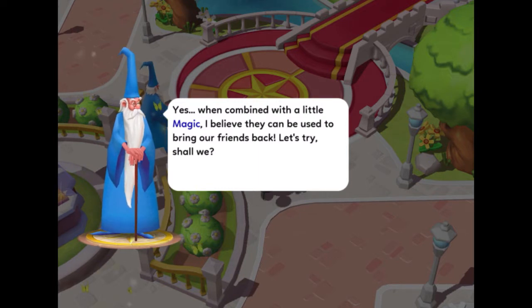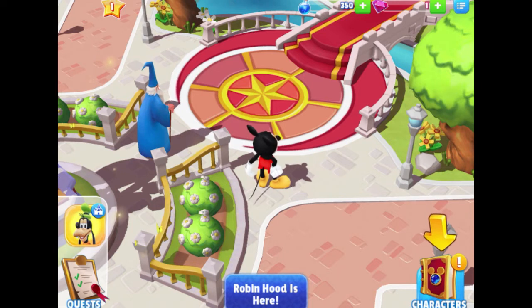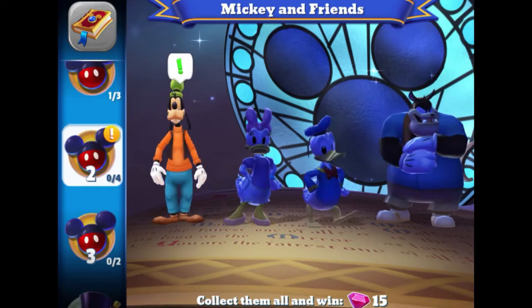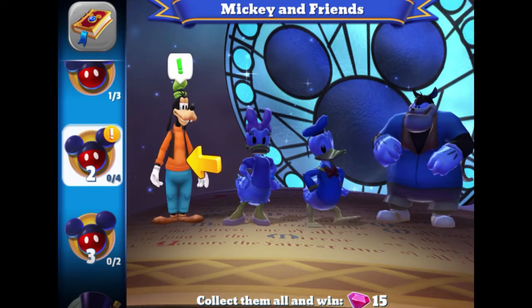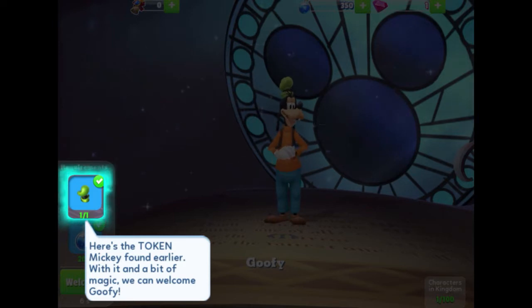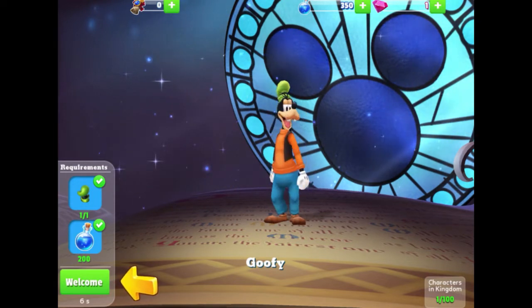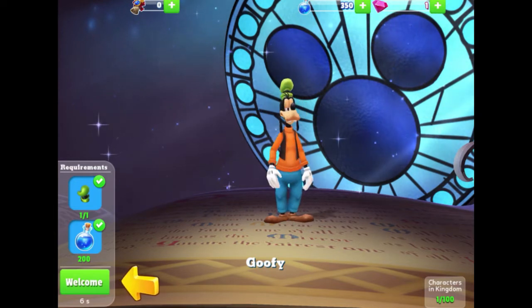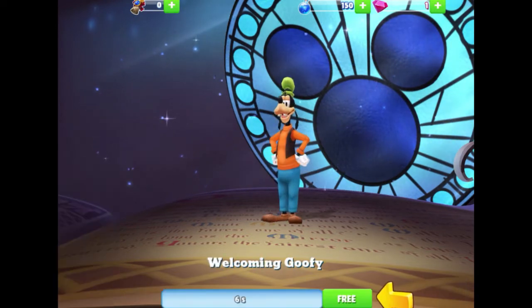Merlin says: "Now that I think about it, I believe I've seen these tokens before in one of my books. When combined with a little magic, I believe they can be used to bring our friends back — let's try, shall we? Welcome Goofy!" I'll tap Go. In the bottom right corner there's a character book icon. Tapping it shows Mickey and friends — Goofy is lit up while Daisy, Donald, and Pete are dark, so the only one we can work on right now is Goofy. The requirements: one Goofy hat token and 200 magic — we have both, with green check marks.